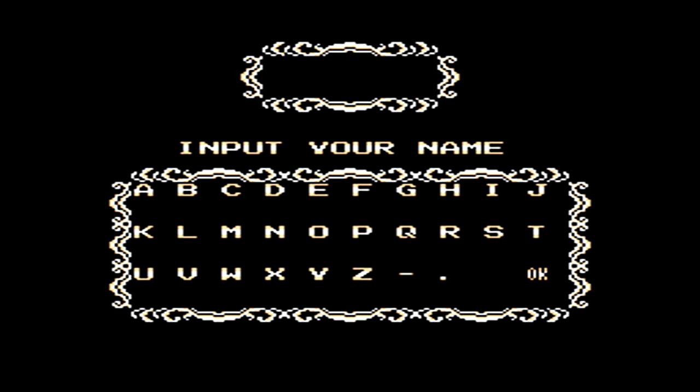At the beginning of the game, you can of course start up a new game, or you can use a password in order to continue from where you last left off. After entering your name, it's time for a cutscene before we get to the first level.